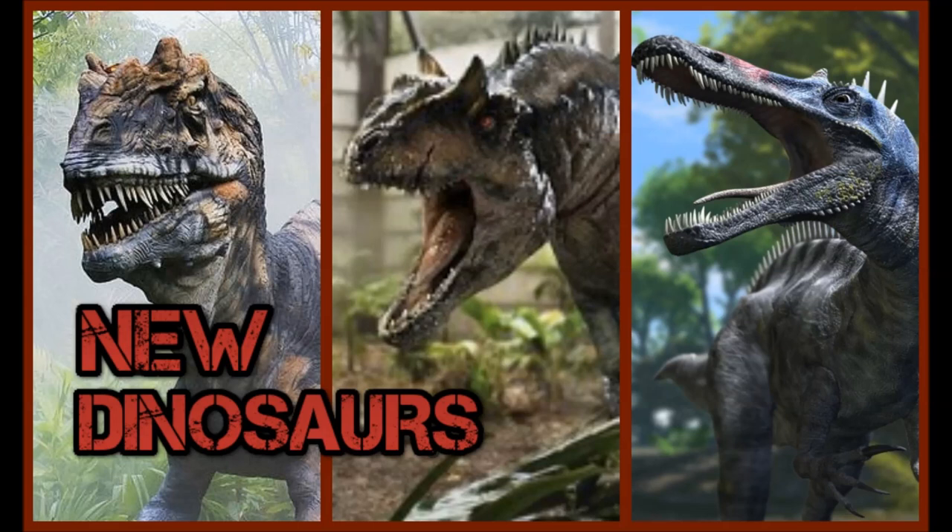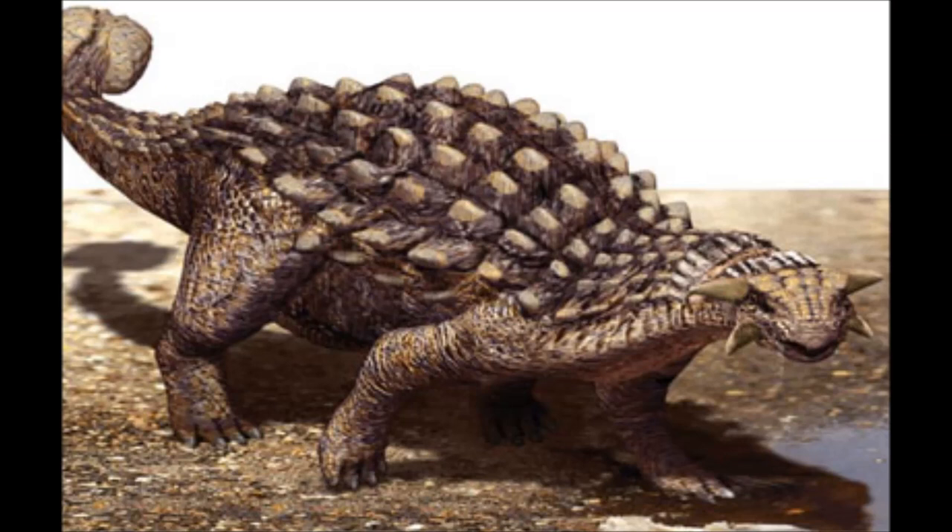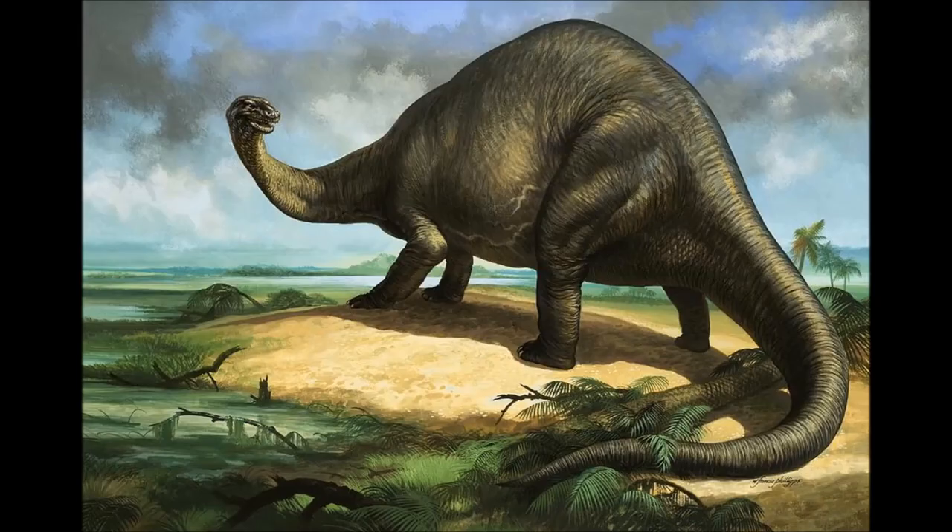So let's get started. We have the Ankylosaurus first, which is a really armored-up dinosaur with a big club as a tail. Next we have the Apatosaurus, which is a herbivore, probably much like the Brachiosaur, only not quite as tall but probably a lot longer.